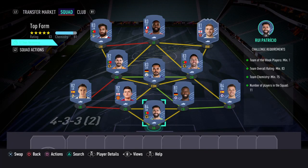The requirements for Top Form are: Team of the Week players minimum 1, Team Overall rating 83, Team Chemistry minimum 75, and number of players in the squad 11.